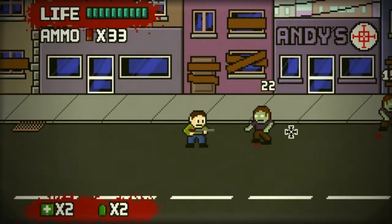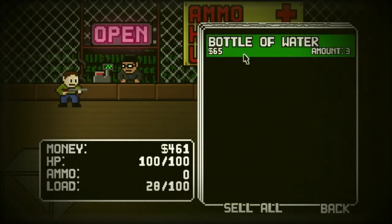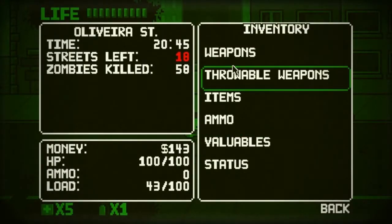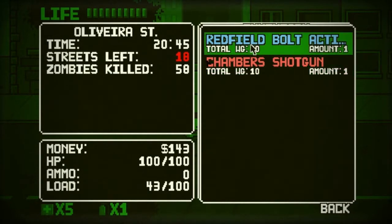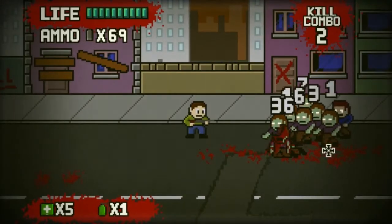The gameplay is pretty straightforward: advance, kill zombies, loot buildings, visit shops, that sort of thing. Inventory items consist of guns, throwable weapons, usable items, and valuables. Usually I sell most of my stuff and just focus on keeping my shotgun and rifle ammunition up.